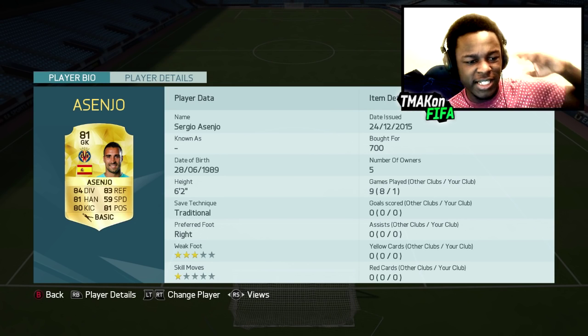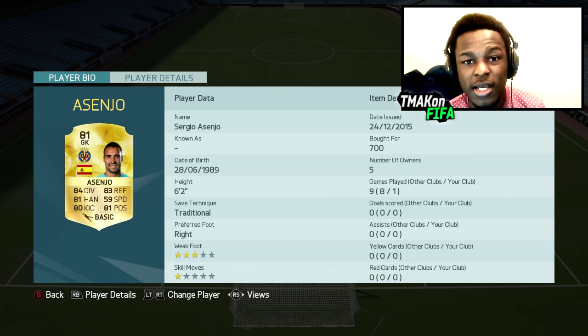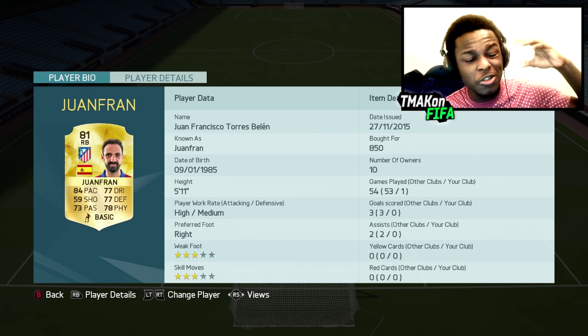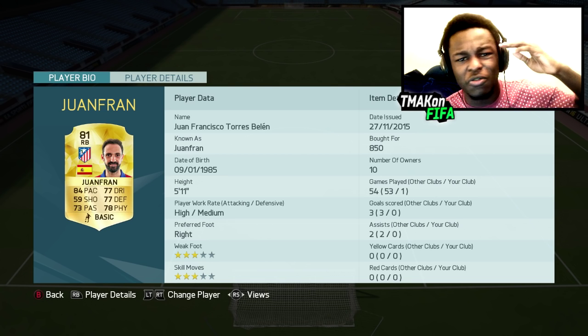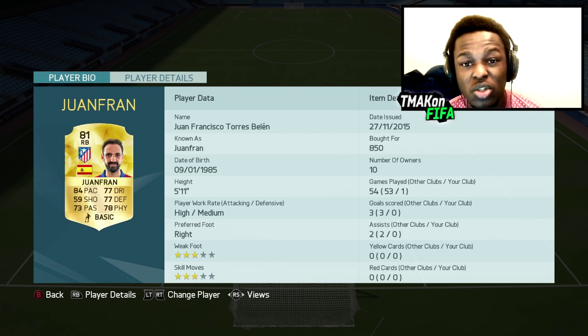Starting us off as the goalkeeper with Asenjo. I've used this dude on and off throughout FIFA 16 — he's a beast. Not a lot of people actually know about him or use him. Right back with Juwan Fran. This dude is pretty underrated. There's a variation of right backs people can use in the Liga BBVA, but people rarely choose this guy. He's definitely the one to use given the fact that he's also cheap to get.